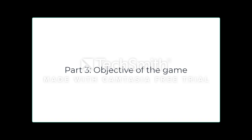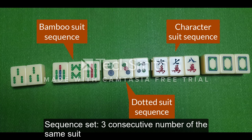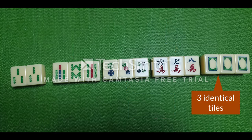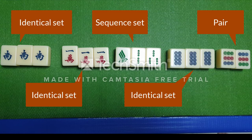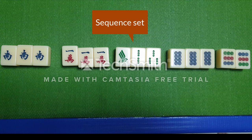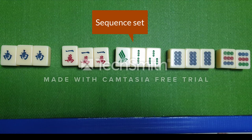Now we will talk about the objective of the game — how do you win a Mahjong game? To win, you have to achieve a winning hand. A winning hand consists of 4 sets of 3 tiles and an identical pair — 14 tiles in total. There are 2 ways to form a set: either they are a sequence of the same suit (like 1-2-3, 3-4-5, 6-7-8), or they are 3 identical tiles. The pair can be any 2 identical tiles.